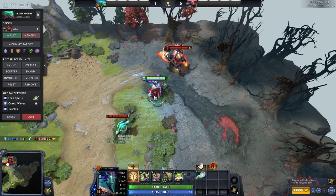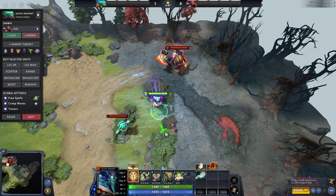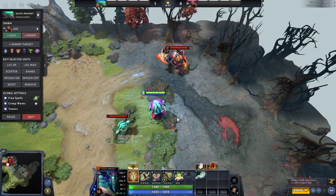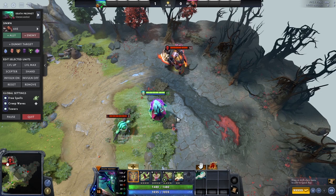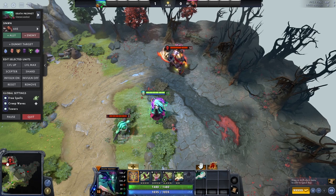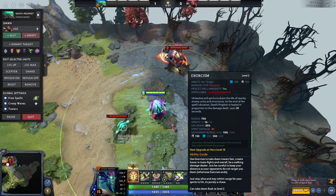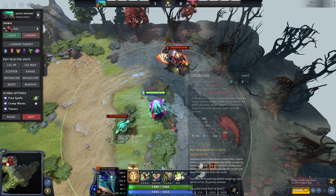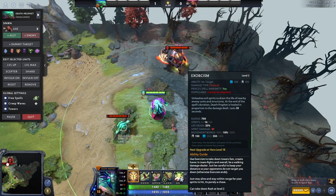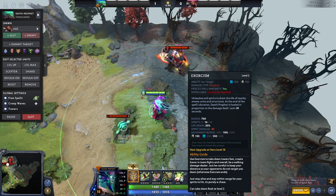Once the ultimate ends, all of the ghosts come back to Death Prophet and heal her basically to full health. So it's not just that she's doing insane damage — if you're almost about to kill her and her ultimate runs out, she just heals right back up. That's why the main ways to deal with her are either running away from her ultimate or bursting her full to zero. Also keep in mind that Exorcism deals physical damage and pierces spell immunity. So even though you're popping BKB to deal with Spirit Siphon, you're still taking damage from Exorcism. It does less damage against heroes with high armor, but it goes through BKB, which can be very powerful.